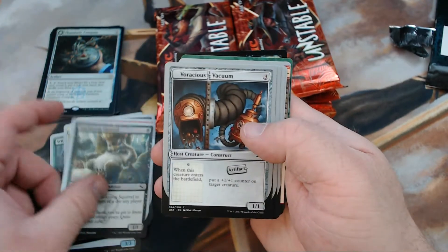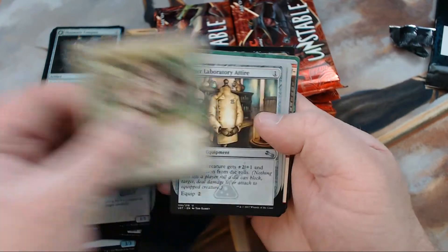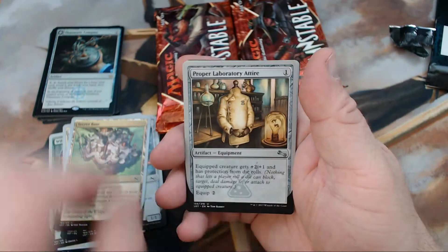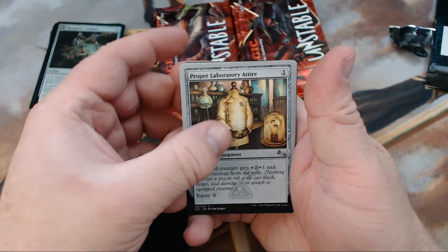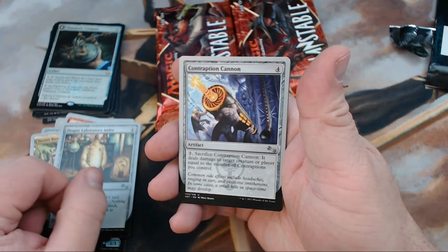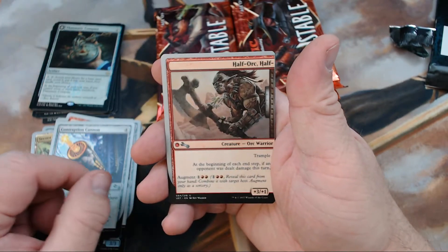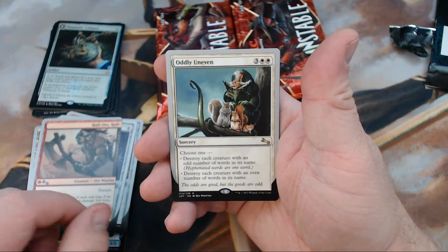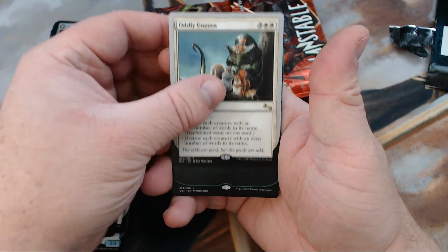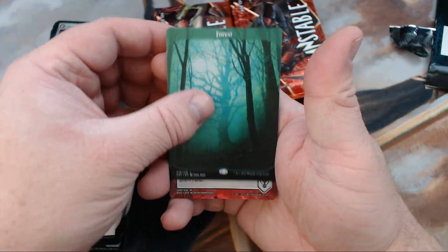Snickering Squirrel, we've got Voracious Vacuum, Secret Base, and then our uncommons: Proper Laboratory Attire, Contraption Cannon, Half Orc Half whatever else, and Oddly Uneven. And there it is — we've got that Full Art Forest.